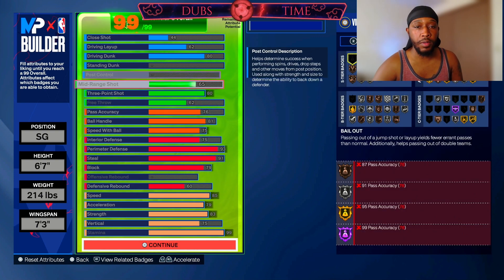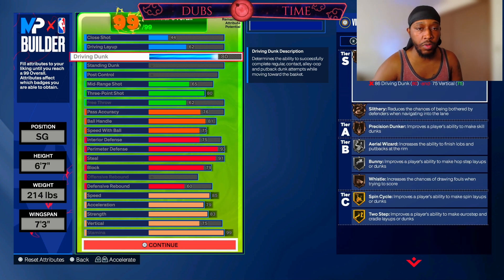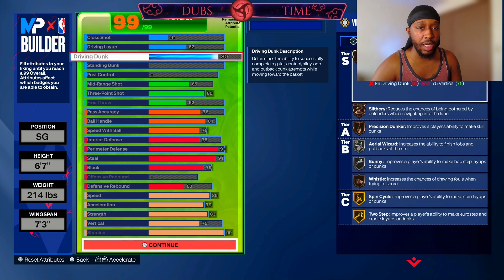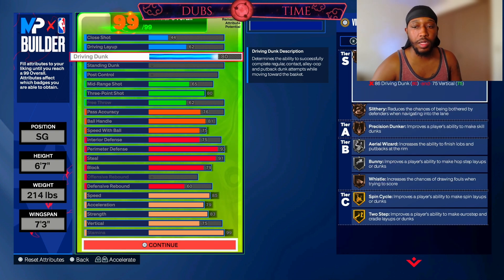This is the lock build. In the finishing category there's not too much you can really do. On the 6'7 standing dunk costs more so you can't really put anything there. You can try to take down driving dunk and put in a driving layup but it costs a lot more. So this 80 driving dunk is going to give you some pretty good animations for dunking. You still get bronze poster, bronze slithery, bronze precision, silver aerial wizard — which is important to make those lob dunks — gold spin cycle, gold two step, and bronze whistle.